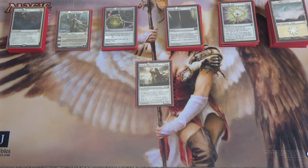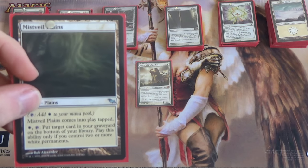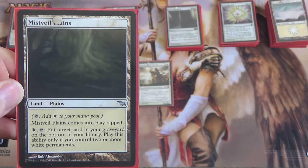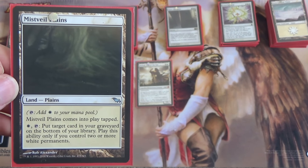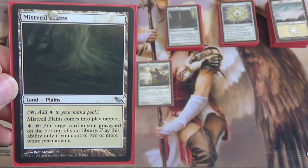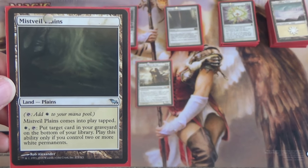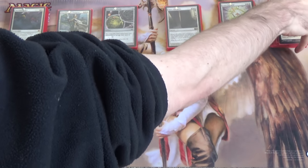Beyond that, I mentioned we'd have a Plains that isn't basic — Mistveil Plains. It is subtype Plains, comes in tapped, but then for white and tap, put target card from your graveyard on the bottom of your library. Play this ability only if you control two or more white permanents. I have kept myself from losing a game because of this — my opponent tried to mill me out, and at the end of their turn I popped something back into my deck. This is used as an anti-mill card.